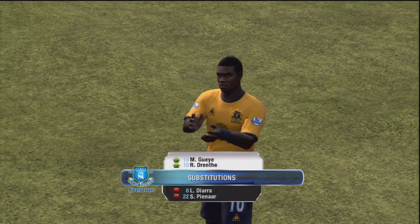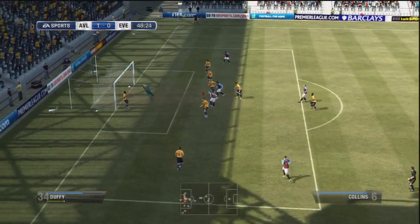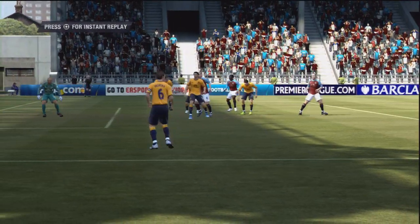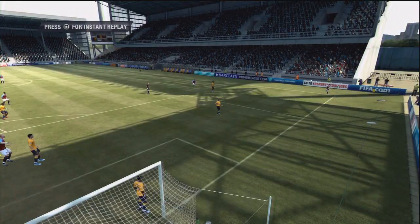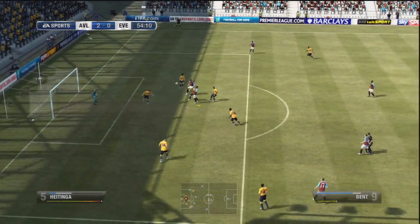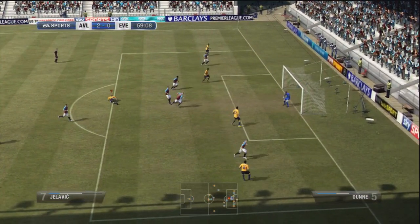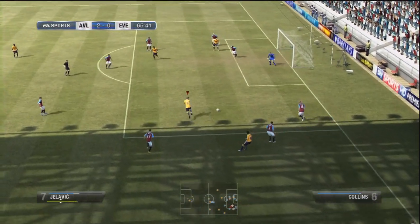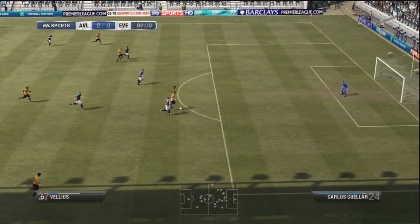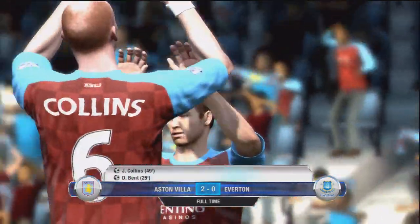I made two changes, taking Diara and Pina off for Drentha and G — I can't pronounce his name. But straight from the start of the second half, Collins, who's actually a defender, gets a really nice headed goal to make it 2-0. I decided to go basically all-out attack. Aston Villa have definitely outplayed me. Jelovic — the one game he decides not to perform, it's an important one. He's really underperforming and not making the most of his opportunities. The game ends 2-0 to Aston Villa, which is a huge shame.